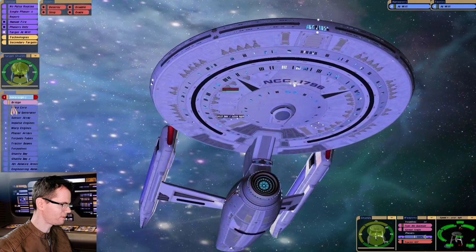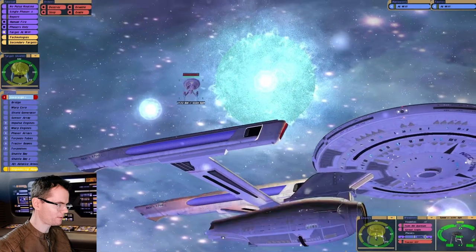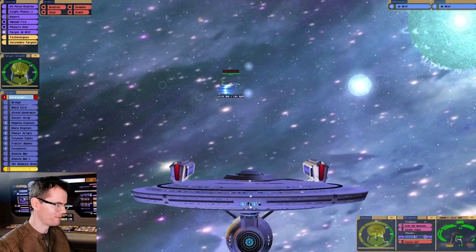We should actually try targeting something. You need to get through the armor first — if you can get through that armor, the Sovereign then kind of becomes a bit of a normal ship.